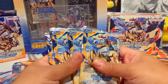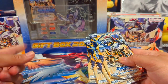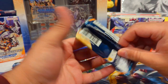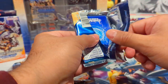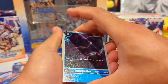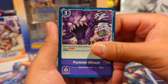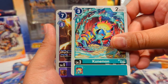I got the blister packs out of their blisters and unwrapped the booster box. I'm personally loving the art in this set, especially the Ace Digimon — they look phenomenal and have amazing effects as well. That Kunemon art is really cool.